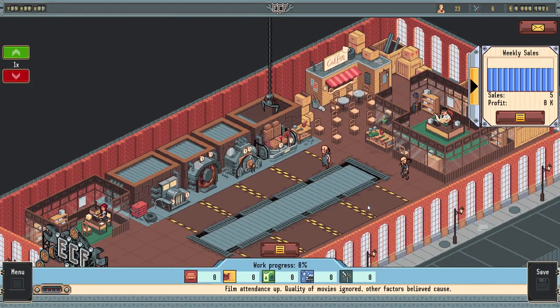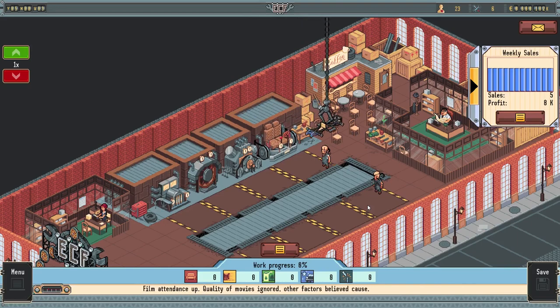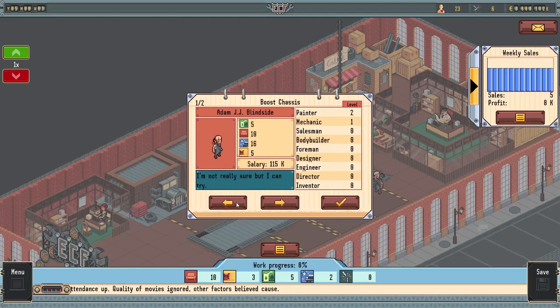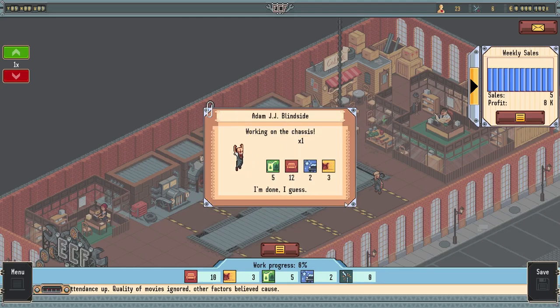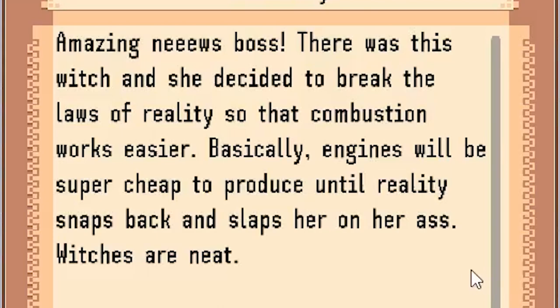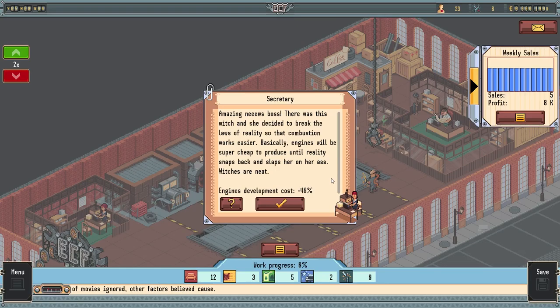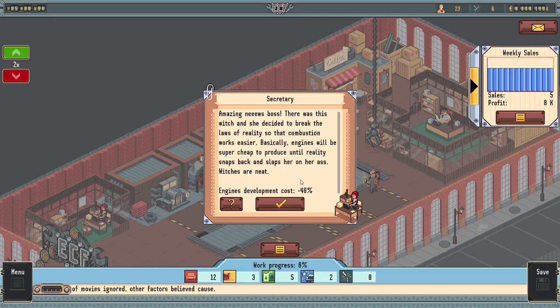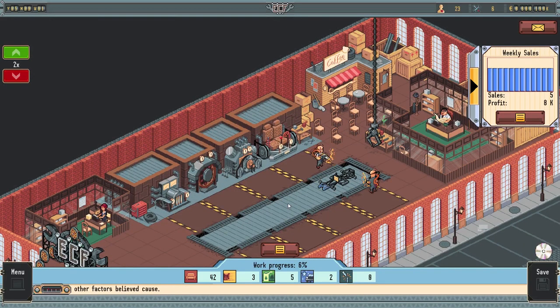They're gonna start developing that. I'm hoping we'll be able to pay staff wages by end of year - I think we're making enough that we'll clear it. We just gotta hope this car does good, otherwise it could be questionable whether or not we come out of this in one piece. Amazing news - there was a witch and she decided to break the laws of reality so that combustion works easier. Basically, engines will be super cheap to produce until reality snaps back. Engine development cost is negative 40%, so I'm okay with that. Kind of wish that would have happened right before we started development on this car, but okay.